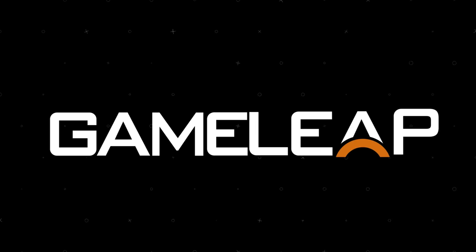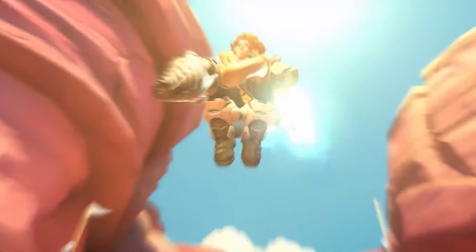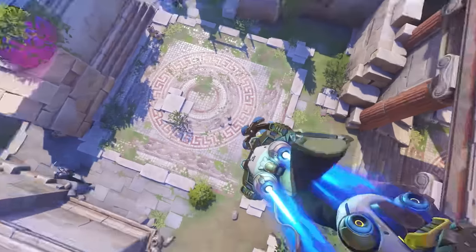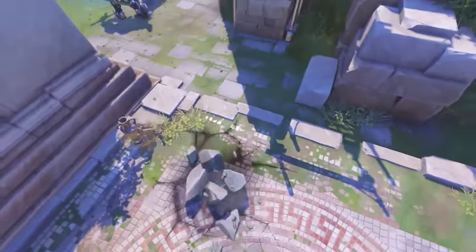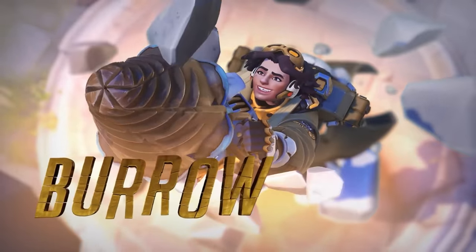The latest upcoming Overwatch hero, Venture, just dropped early for a quick trial run. Venture's got burst damage, mobility, and even a temporary health passive. They don't have a rocket punch stun, but this is as close to playing DPS Doomfist again as it's gonna get. Let's get into their playstyle, abilities, and then how to start racking up damage and kills with them.